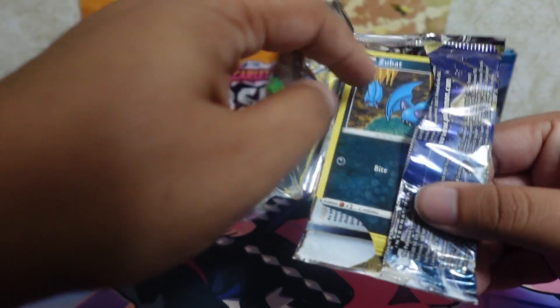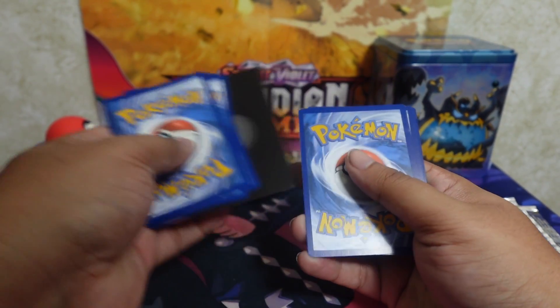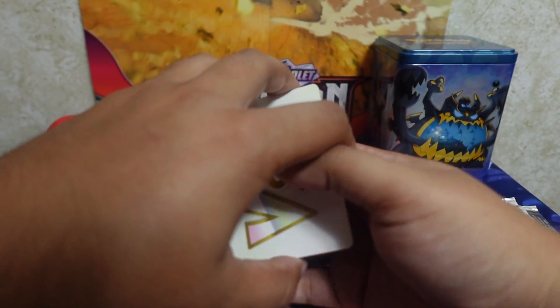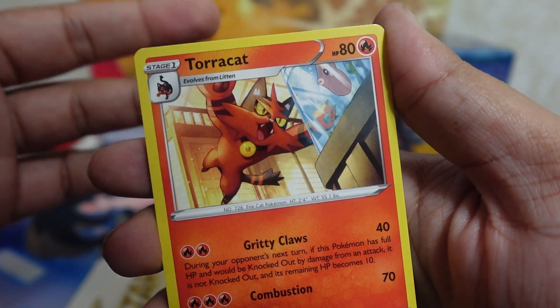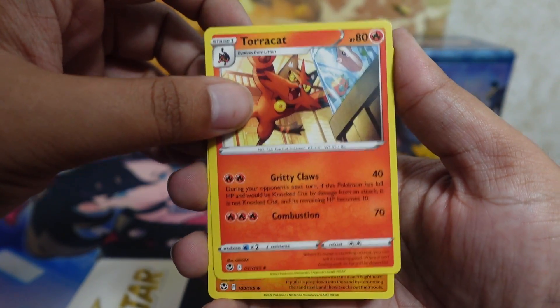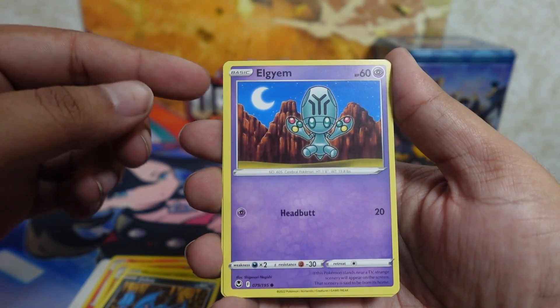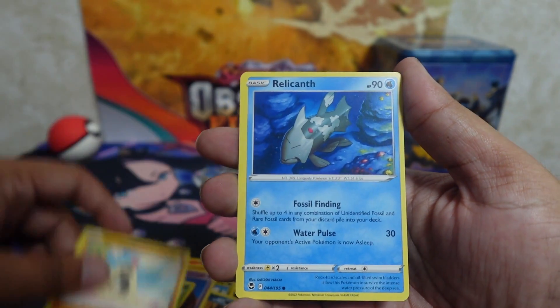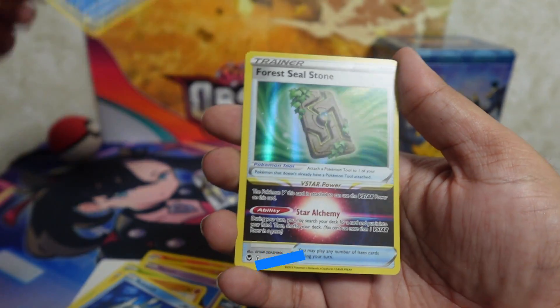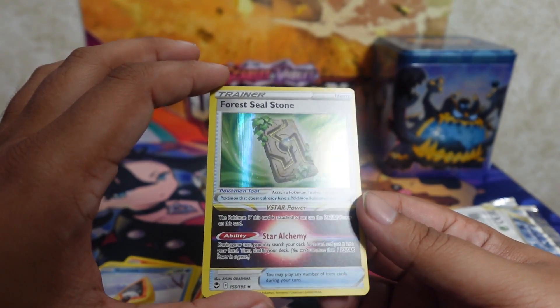Moving on to the next pack. Code card giving us some hope with that backing — V-Star card in the front, so I don't have to guess. We got Torracat — that poor Luvdisc, hope nothing happened to it, but cats will do what they need to — Palossand, Dragonair, Zubat, Elgyem — let me know how this is pronounced in the comments — Fungi, Sandygast, Relicanth, Snorunt, and Forest Seal Stone! Great, an amazing pull for Silver Tempest — great card too.